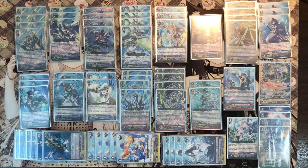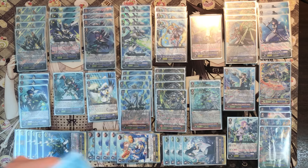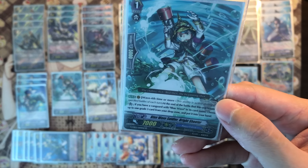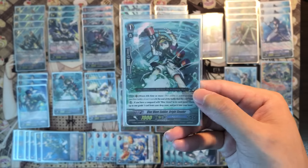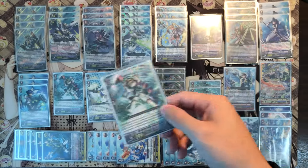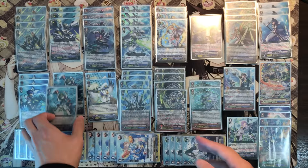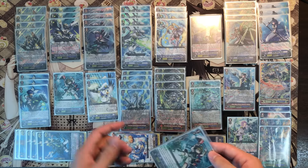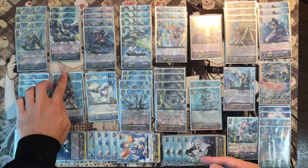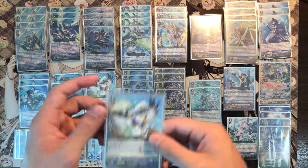Horse Rider is basically our stride helper — this is a stride deck so we play 3. When your vanguard attacks you can search your drop zone for a Blue Wave card and add it to your hand. Basically you can make your next stride free, or grab a grade 3 Blue Wave if you need to. One of these can also be used for the old-style break ride plays.